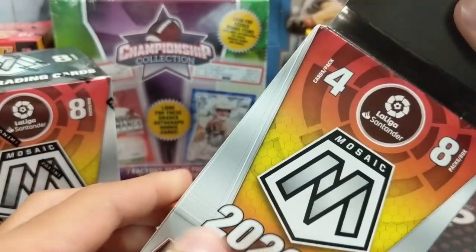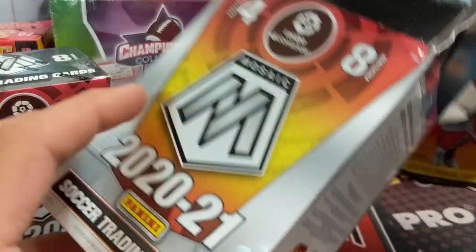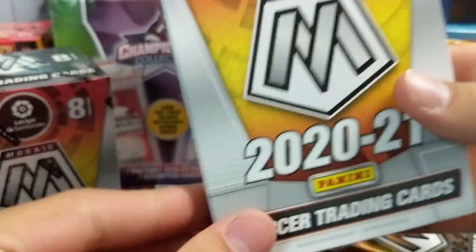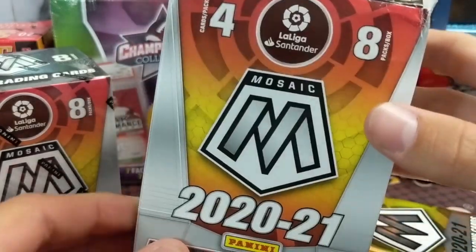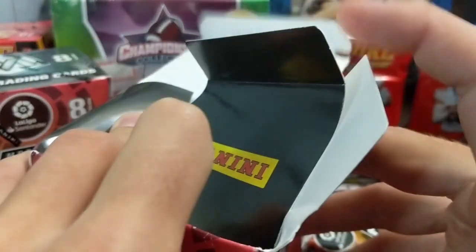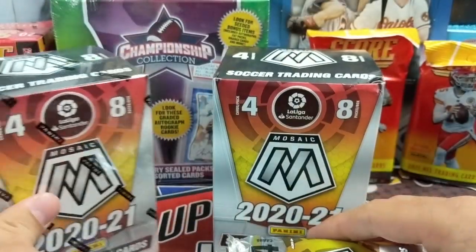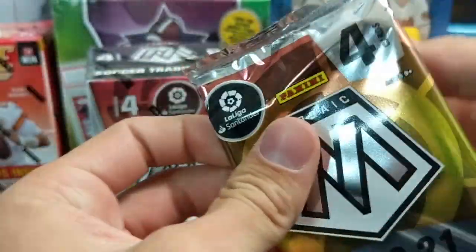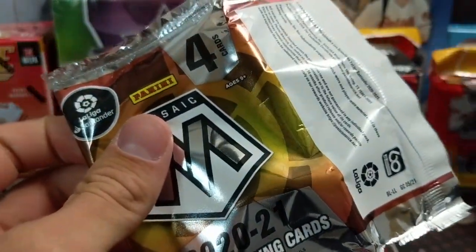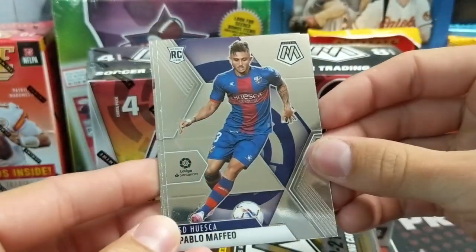One thing that I thought was funny is that they don't have any player on the front — you pretty much don't even know what's in it. If you block out the soccer part and you don't know anything about what La Liga means, you would have no idea what this is. Maybe they can't put something on the box. But when I saw them on the shelves, there were only three of them and we hit a fresh restock at Walmart. I knew right away it was Mosaic because I saw the M on there.